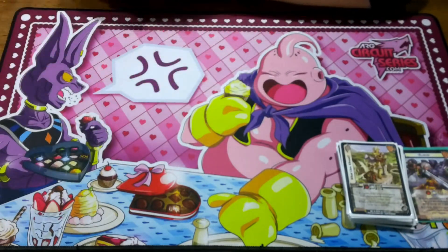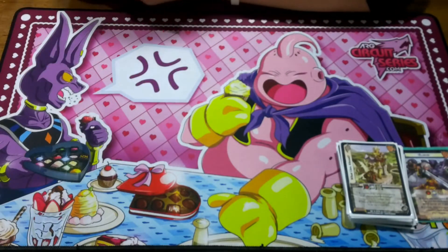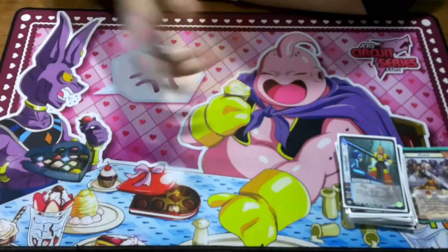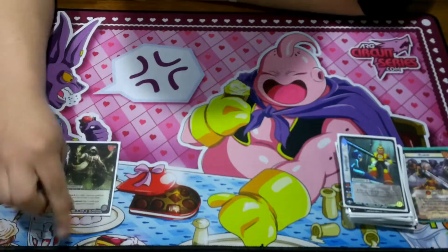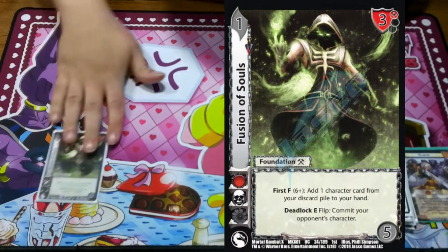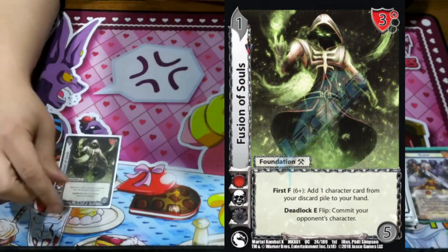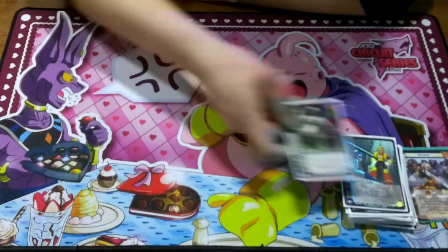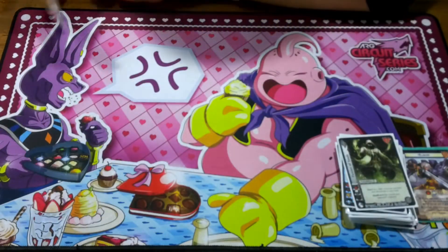Now the rest of the deck is just one-ofs that oddly enough I think works. One Egotistical — we get hit, we draw, and we get hit a lot. I always play one Fusion of Souls in my all-decks if I can, because if you do get to a deadlock, you can just commit your opponent's character. I think that's really needed.